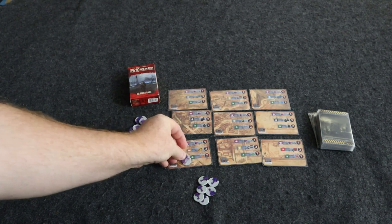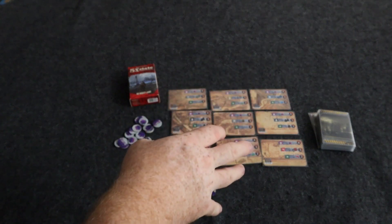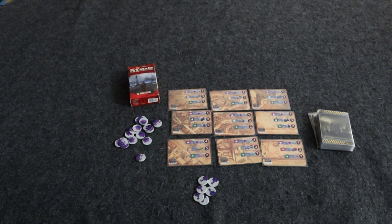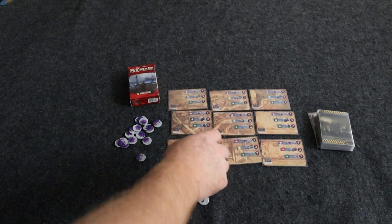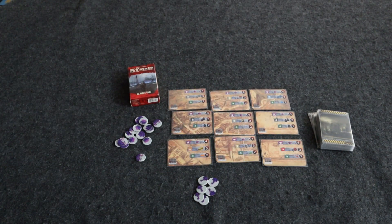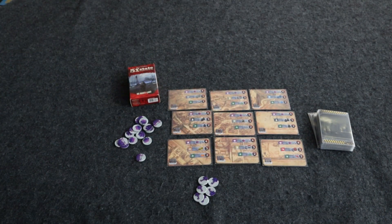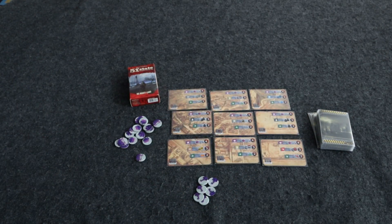When you place your token, you always go to the lowest location. For each map location, there are 6 different directions you need to be aware of that relate to different cards: north, south, west, and east, plus your central direction and your central horizontal direction. Those 6 directions correspond to different cards in the game.